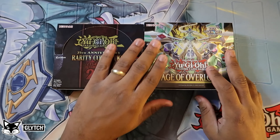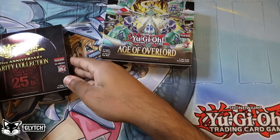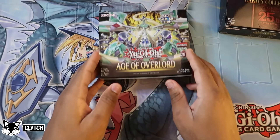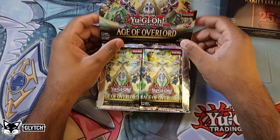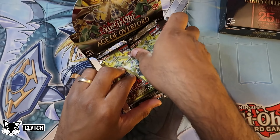What's going on YouTube, it's Jay here. We are back with another card opening. Today we've got Age of Overlord and one last box of the 25th Rarity Collection. We're going to start off with Age of Overlord — that's the focus of this video — and then hop into that really beautiful set over there.